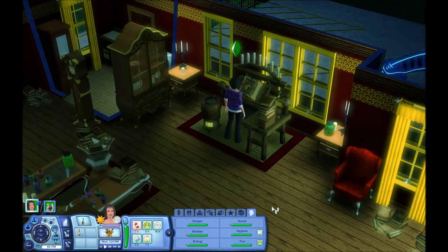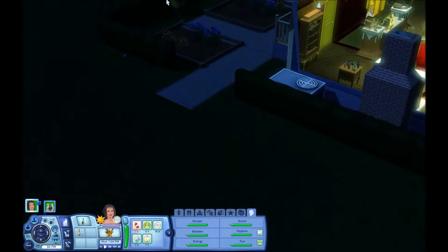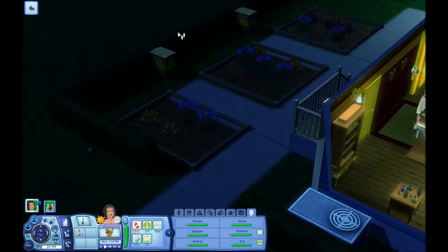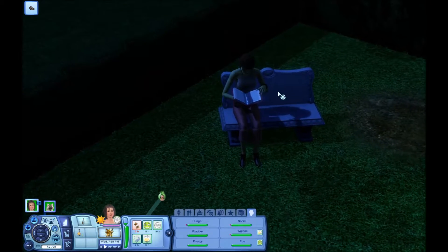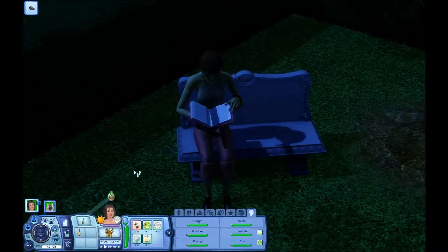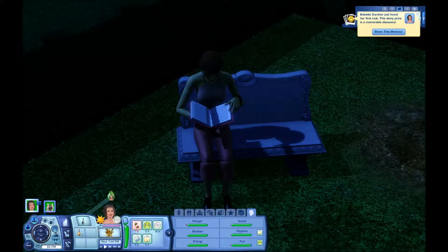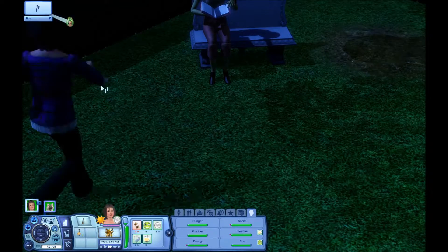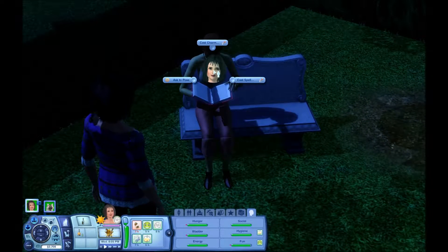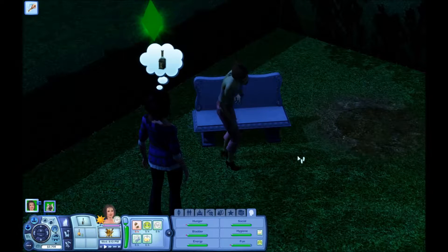Let's get her needs up. Let's see where the zombie's at. I thought I heard one. Let's collect that. Is the zombie reading a book? She found a tiny space rock — her first rock, a stony prize. Let's have her run over here. It's a fire blast. It's a zombie — we found one!